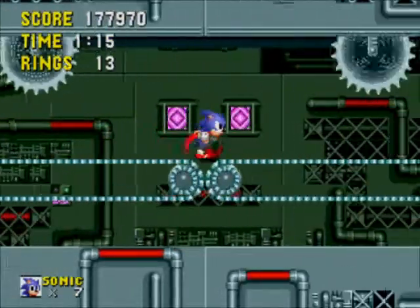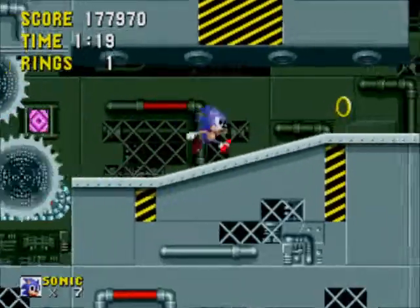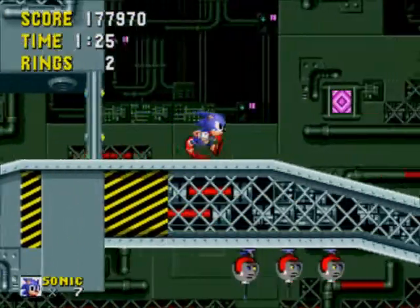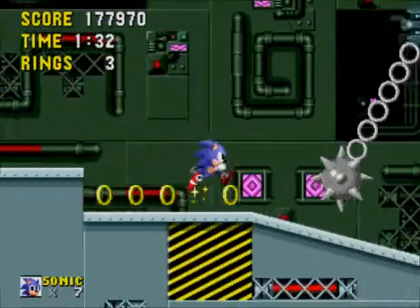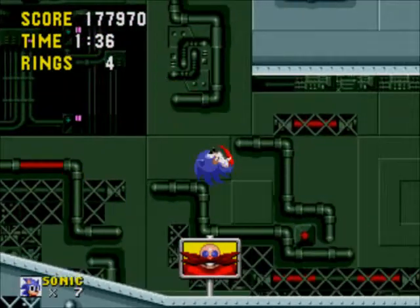Now down at the bottom there's an extra life, but it's surrounded by lots of electricity, so obviously I don't wanna go for it. Saw blades are kinda annoying, including that one that came out of nowhere. Pit creatures are kind of annoying — the ball hogs — they fire balls which you can't destroy and they bounce around, but thankfully they're pretty easy to dodge. And that was the end of the second act.